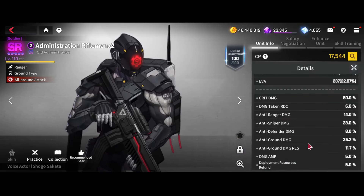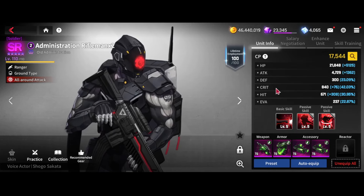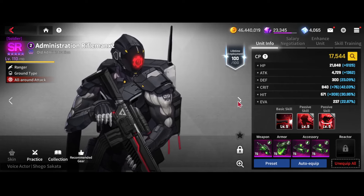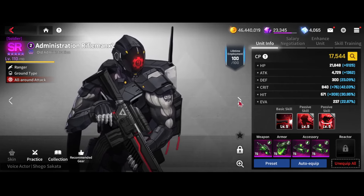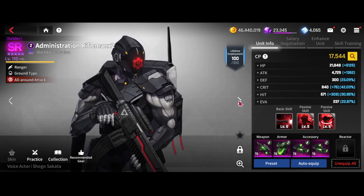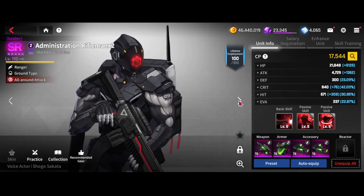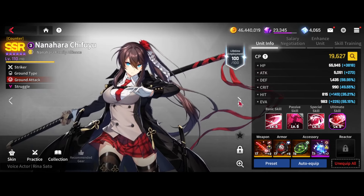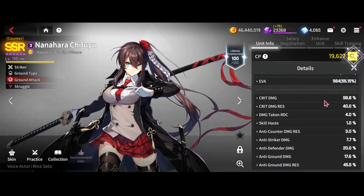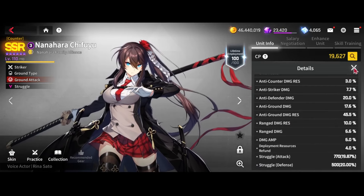Rifleman I have on Bullet Chain with as much ground damage as I can fit. You can do better — attack and anti-siege sets are the better sets. A speed Brita with any type of damage latents will also be helpful here. Chifu I have on standard tank gear with as much ground res as possible on a broken set. HP HP is going to be better for her.